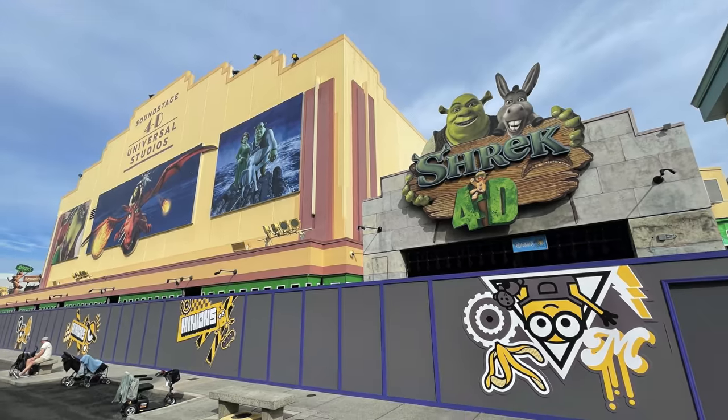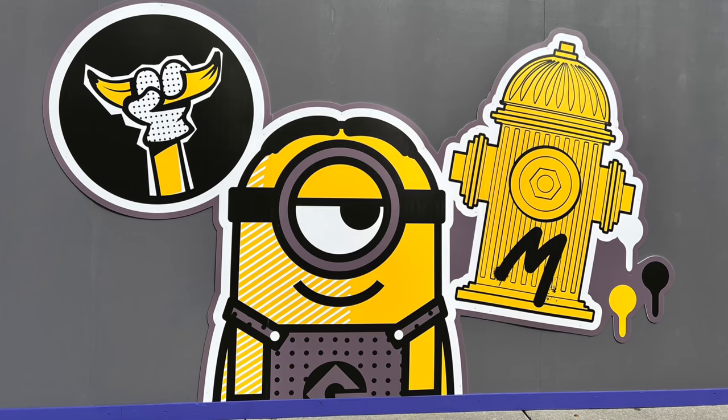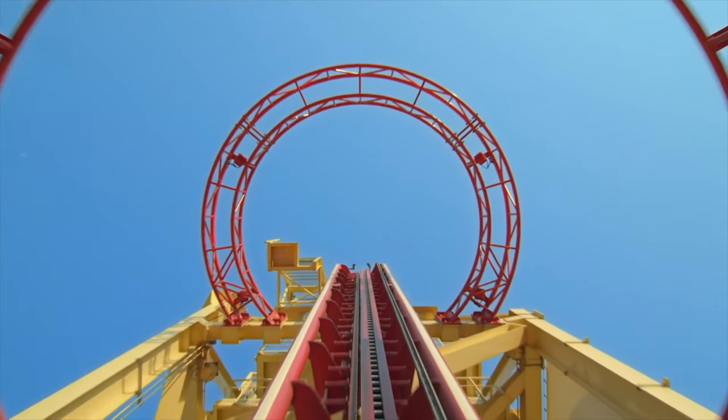Opposite Minion Mayhem used to be the popular show Shrek 4D, but this closed earlier in the year and will be replaced by another Minion-themed attraction, which is rumoured to open in 2023. The next attraction in Production Central is Hollywood Rip Ride Rocket,